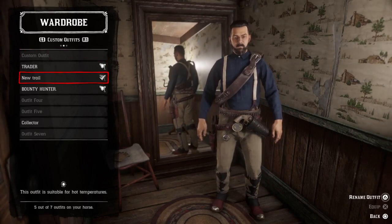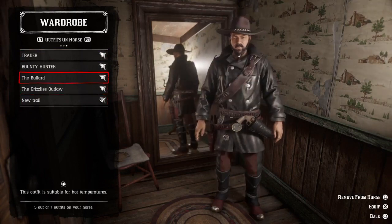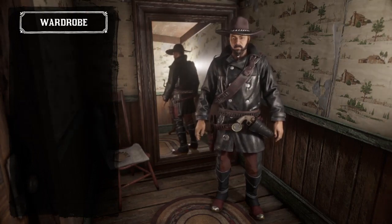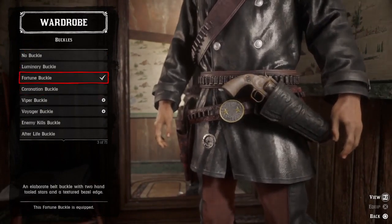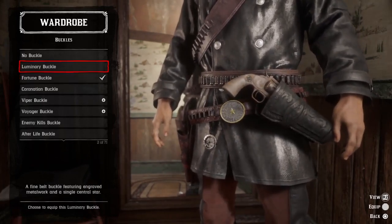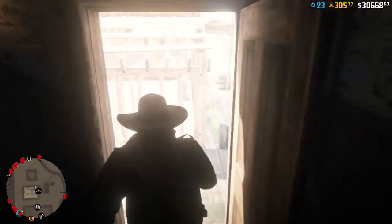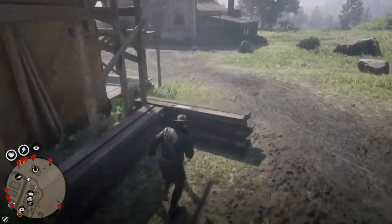This should now be saved as the new Trial. Make sure the new Trial and the outfit you want to glitch are both stored in your horse. Equip the one you want to glitch, go back to buckles, and change to another buckle. Exit the wardrobe, go to the side of your horse, and change to the new Trial.